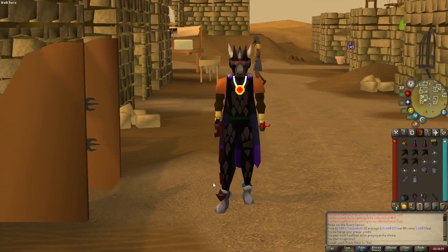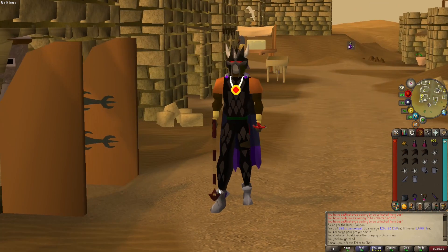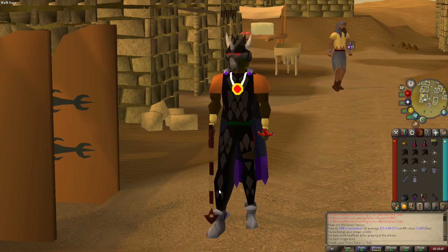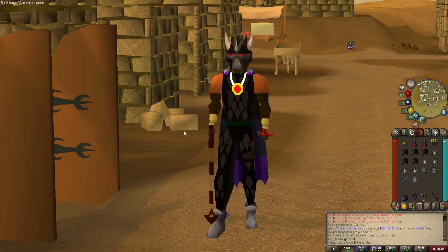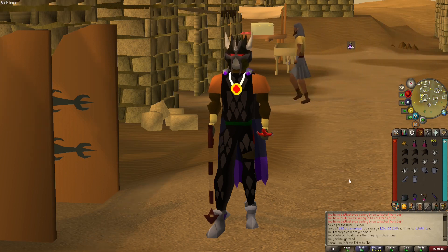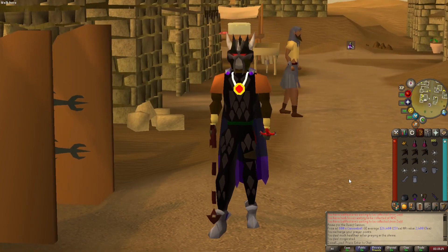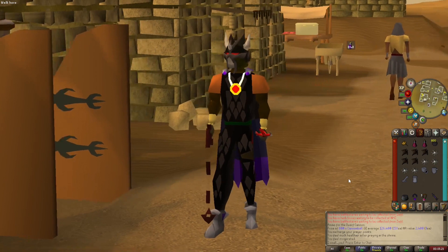Now we're doing Black Knights. I don't do this task — it sucks. Black Knights are like 200 gold a piece. It's a waste of time. I'm bringing the cannon. Not even sure if they're multi — I don't think I've ever actually done this task. It's weird to get to, they're not worth any money, and they have less than a one-in-a-thousand chance of dropping a Laren's Key.